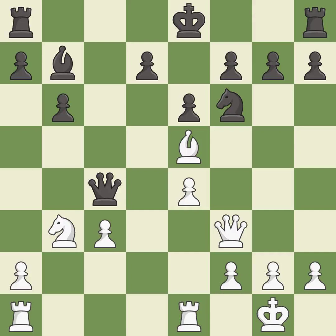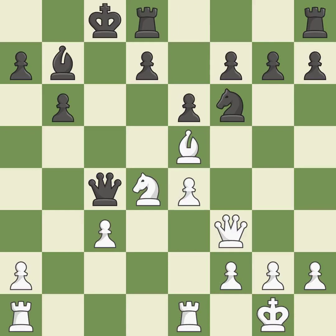This develops the bishop and gives it scope on the long diagonal — the only good move and a great move. This blocks the attack on a pawn that could have been captured — it is best. The rooks can see each other now, allowing them to provide mutual defense — very precise.